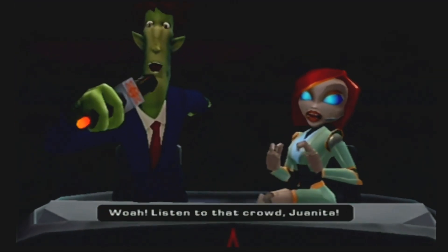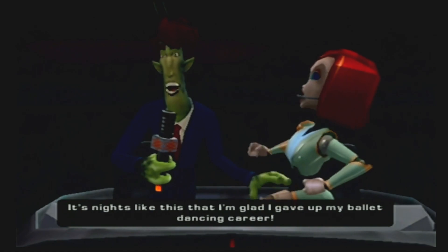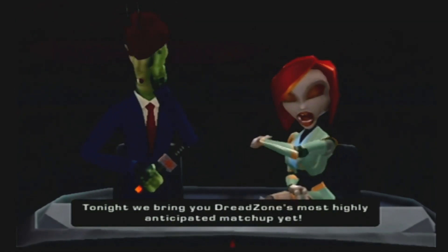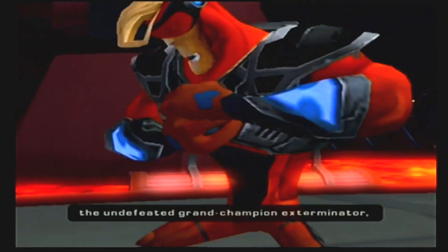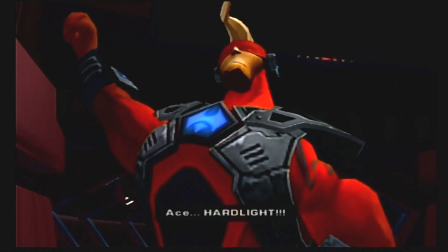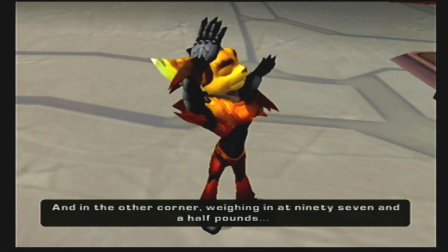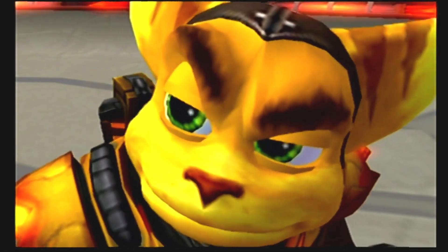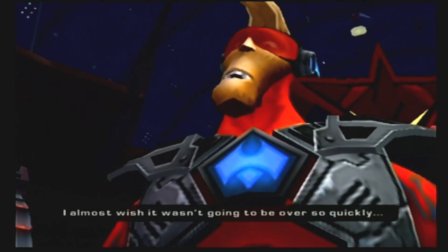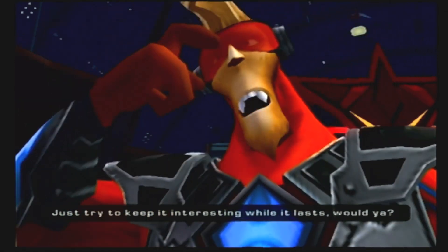Is this it? Listen to that crowd, Juanita. It's nights like this I'm glad I gave up my ballet dancing career. Tonight we bring you Dreadzone's most highly anticipated matchup yet: in one corner, the undefeated grand champion exterminator, a legend in his own time, Ace Hardlight. And in the other corner, weighing in at 97 and a half pounds, most of it probably fluff or fat — Ratchet. This is it, runt. I almost wish it wasn't going to be over so quickly. Just try to keep it interesting while it lasts, would you?